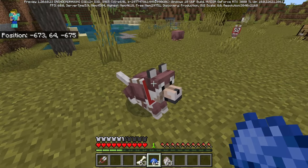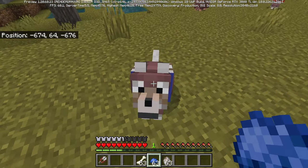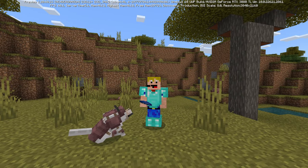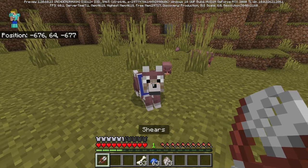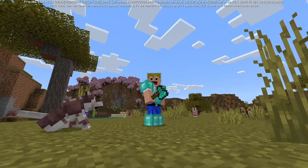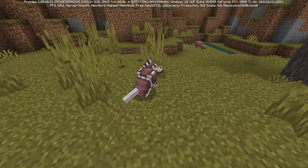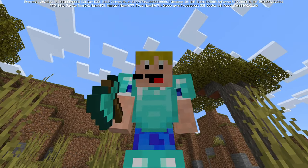If you use a dye on a wolf wearing wolf armor it sadly only changes the color of the wolf's collar, not the wolf armor itself. One nice feature of the wolf armor is that it does not have any durability, meaning it can be used indefinitely on a wolf and will not break, unlike normal armor. If you want to remove the armor, you can use shears on the wolf to remove it and put it back on later. If a wolf dies in combat it will drop its wolf armor, so at least you get that back.